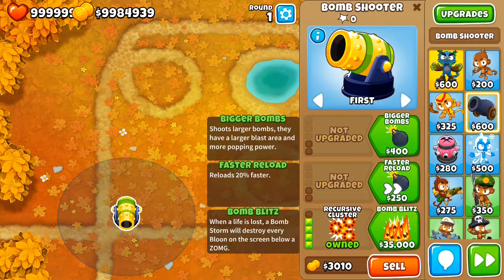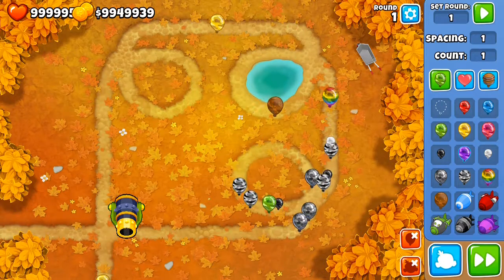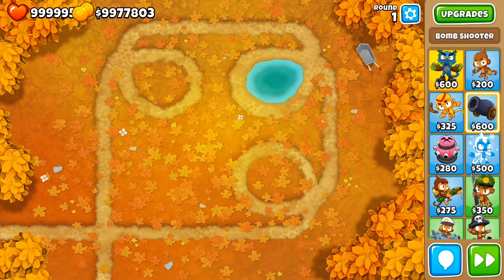With the Bomb, you can pop camo bloons using the fifth upgrade in the bottom path. When a life is lost, a bomb storm will destroy every balloon on the screen regardless of type. It doesn't matter if there are camos or not — every balloon will be destroyed. So for example, if a yellow bloon leaks, the bomb storm is going to destroy every balloon including camos. That's one way to destroy camos without camo detection.